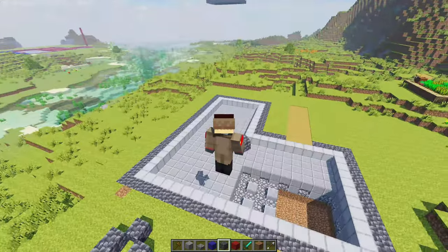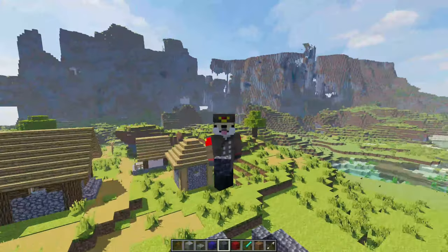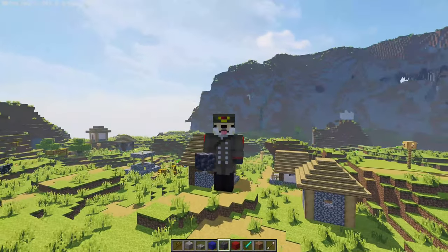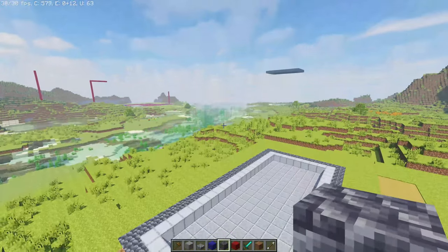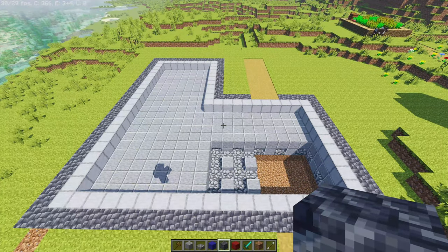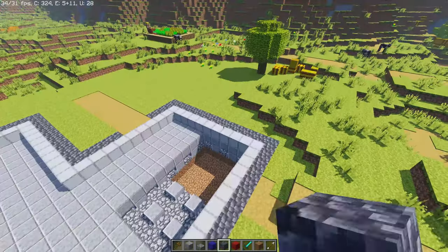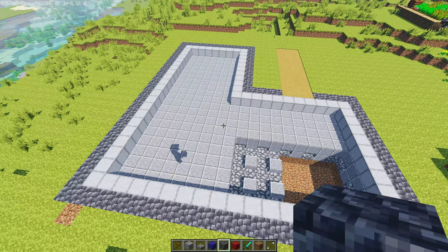Hi everybody, my name is Mateusz and today I will show you how to build a passive house in Minecraft. What is a passive house? A passive house is a house which costs us monthly roughly zero złoty, or in other currency zero dollars. In Poland we use Polish złoty. In a passive house our bills are roughly zero złoty.